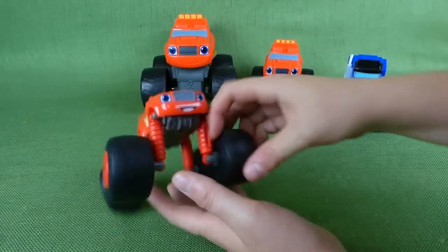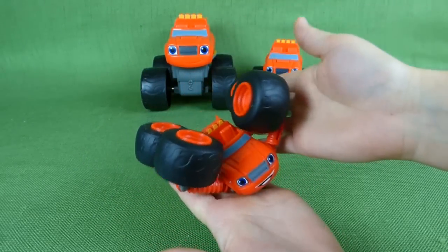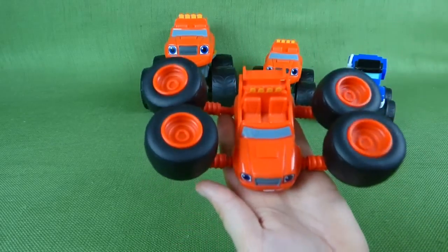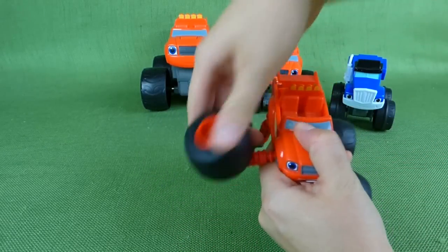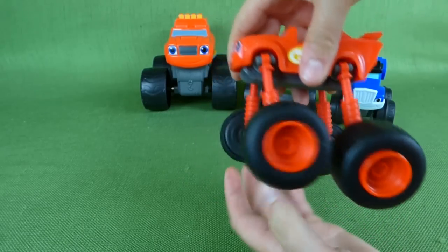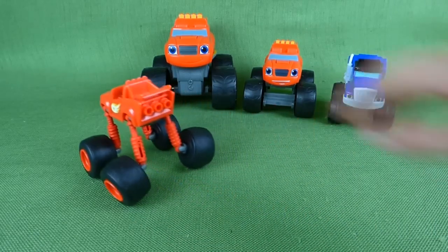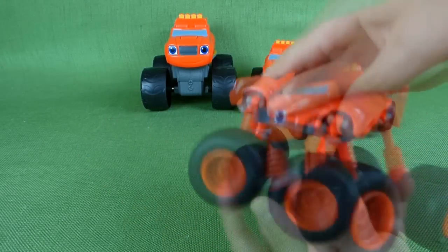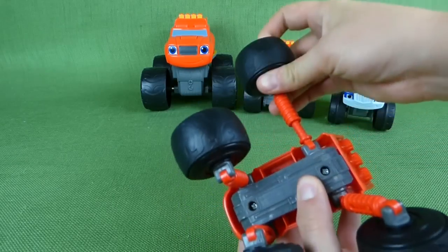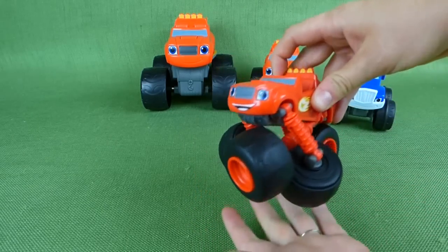And then you've got this Blaze, and he can do all sorts of funky stuff with his wheels. Look at this — his wheels are on top, his wheels are on the side. He kind of looks like a helicopter there. He can take off and fly. And then you can put his wheels down like this, and you can pull him out so he gets taller. Now he's tall. Kind of looks like he's playing Twister — he's all tangled up.